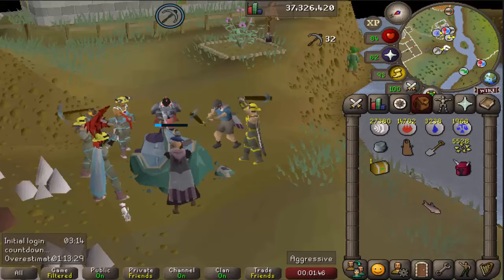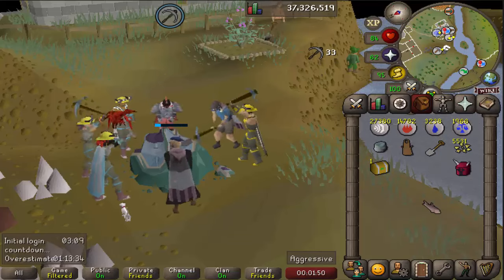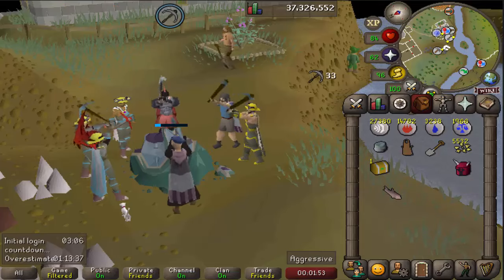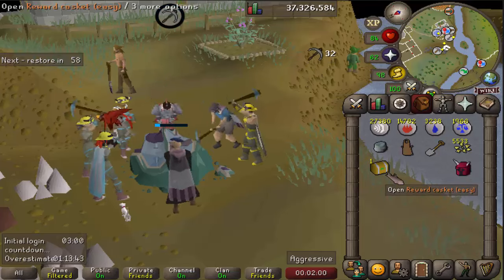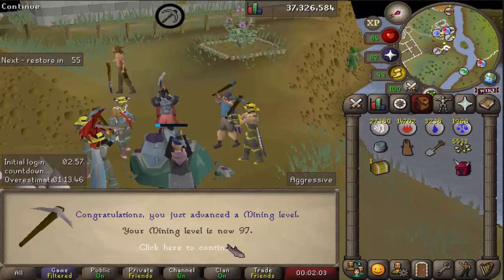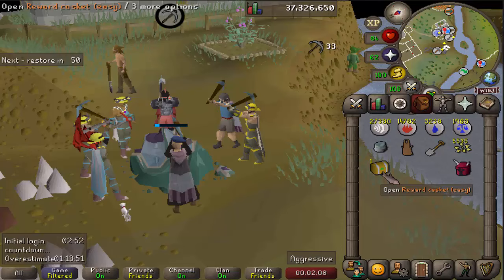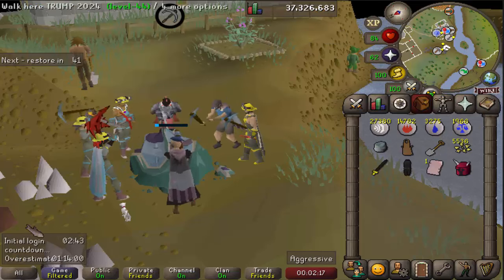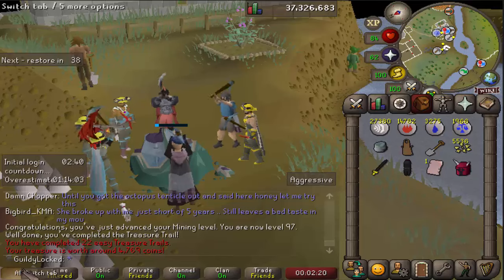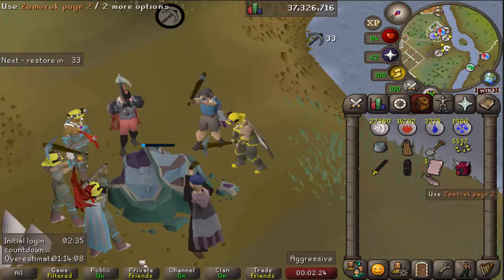We are coming up on our last few dust needed for the level. And I have an easy clue in the inventory that I'm going to open as soon as we get this level as a little reward. I have a few more in the bank, but I'm going to save those. Boom, baby! 97 mining. Nothing new. Except this clue! I mean... Zammy Page is really not that good. It's money, I guess. Remember when that was worth something? I do. Unfortunately, not worth anything now.